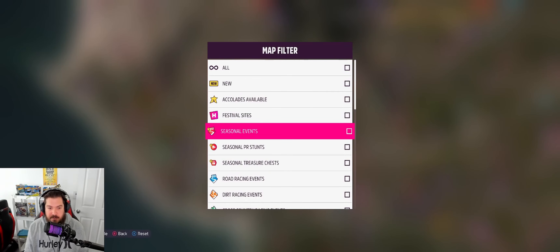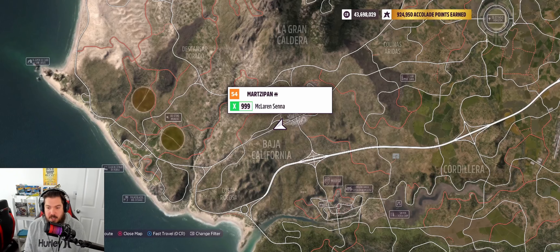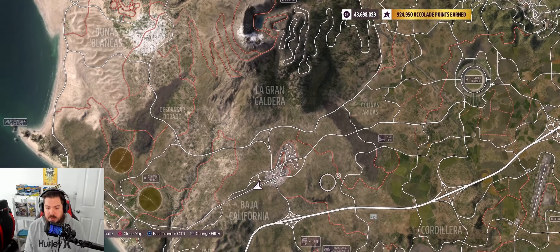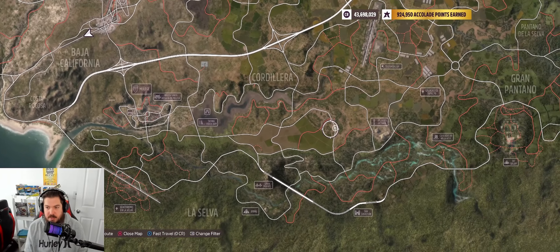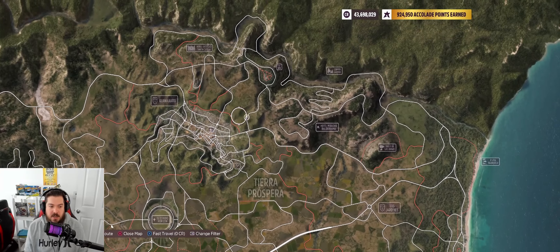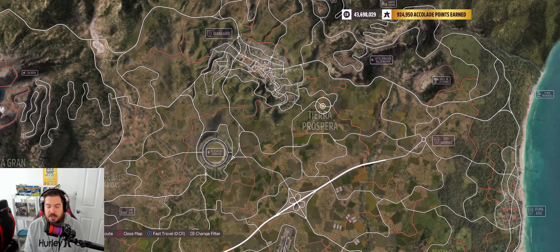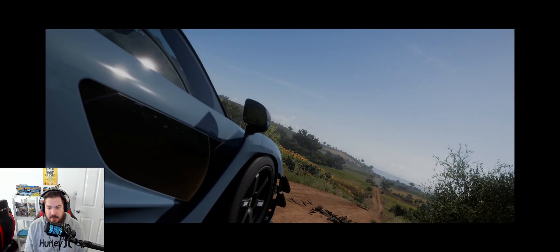I'm going to take everything off the map and go down to the landmarks to look for Tiara Prospera. One of them was in the canyon, one of them was over here, and here is Tiara Prospera — somewhere in there, maybe along this dirt road. Let's travel there and just kind of search around.